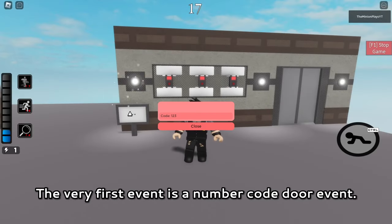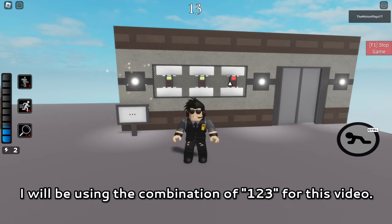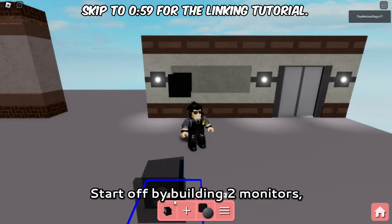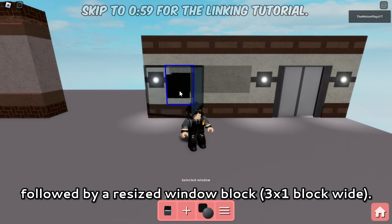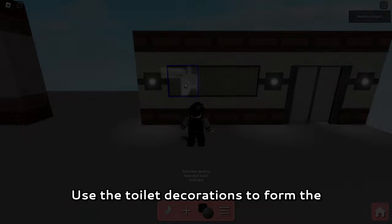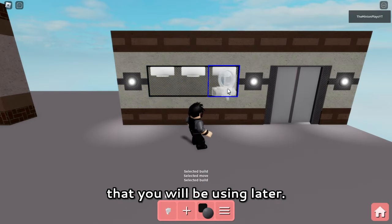The very first event is a number code door event. I will be using the combination of 1, 2, and 3 for this video. Start off by building two monitors, followed by a resized window block of 3x1 block wide. Use the toilet decorations to form the holder-like structure for the three buttons that you will be using later.